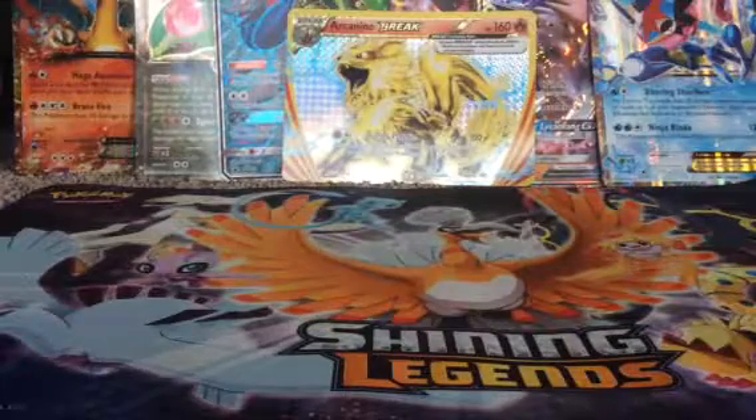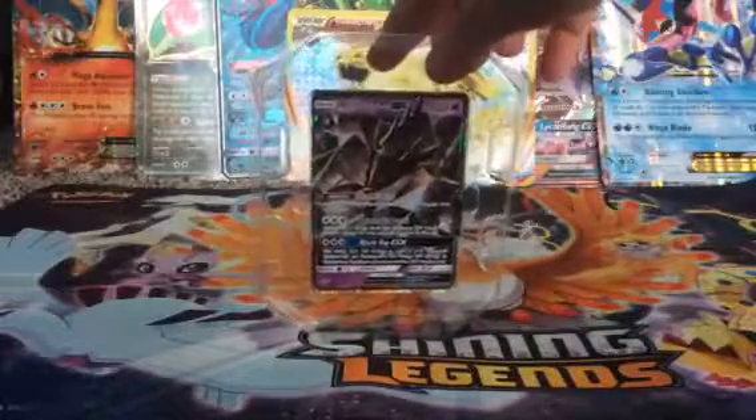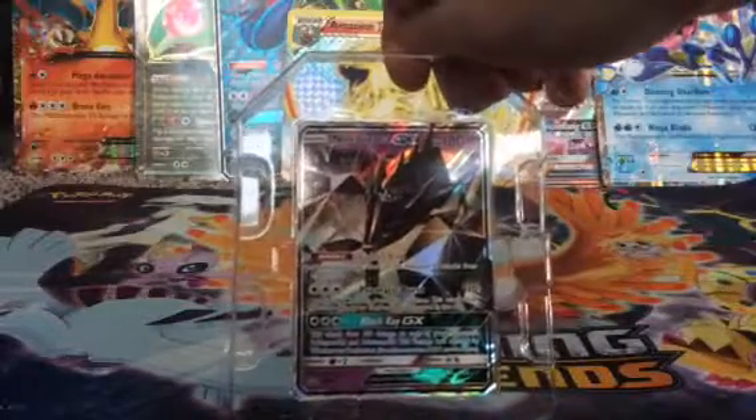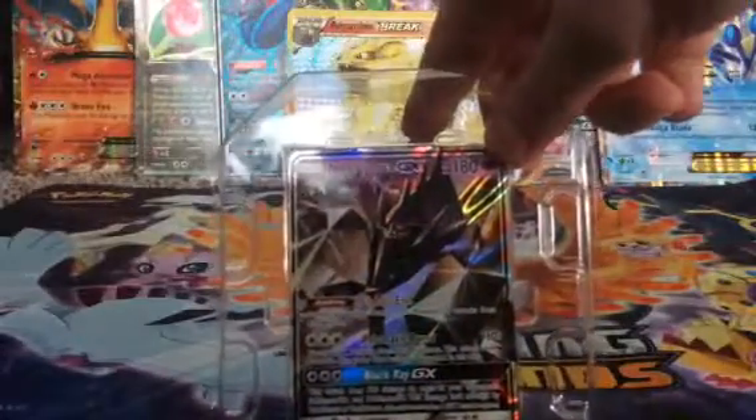Here we go — we have the Necrozma GX card right there. Let's see what it does: Black Ray GX — this attack does 100 damage to each of your opponent's Pokémon GX cards. Wow! You also get Lights End and Prismatic Burst. I love the artwork — it's kind of like a full art. Love the background, it looks like he's in a pretty calm place just blowing everything up.